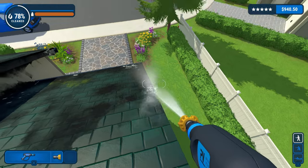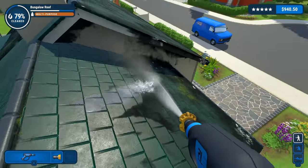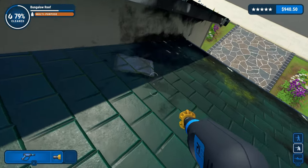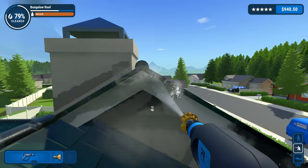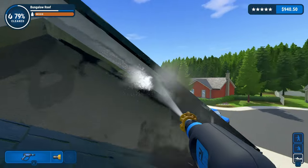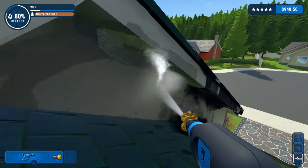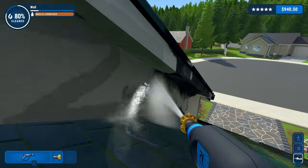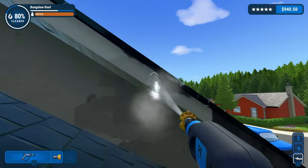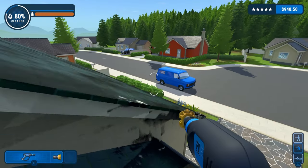We're making headway, getting there. It's probably my least favourite part of the game - this feels tedious doing the roof to a degree. I don't know if I just crouch, everything will be easier if I crouch maybe. Prone - oh look at this! I actually haven't seen a bird's nest or something. I've done it again - escape. All I want is that.